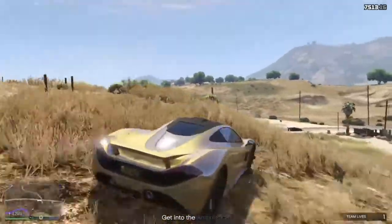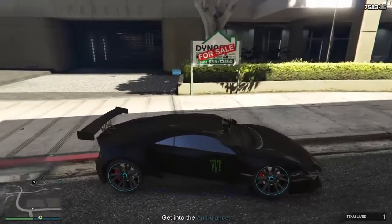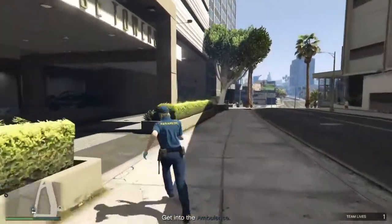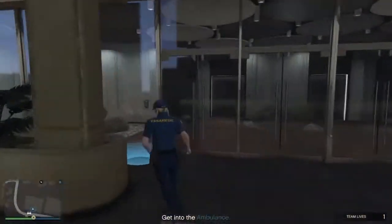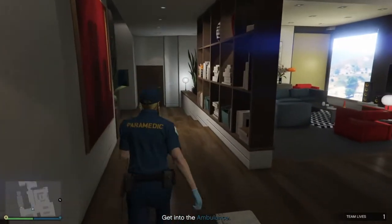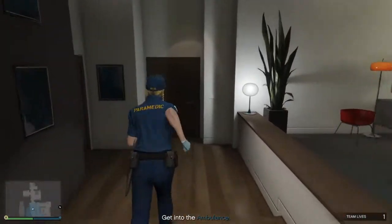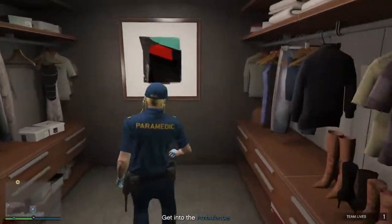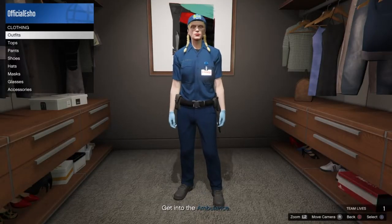Alright, so once you guys are at your apartment, you guys are gonna walk in and go inside your apartment. Once you guys are in your apartment, you're gonna want to head over to your closet, and once you guys are in your closet you guys are gonna want to put on any mask.